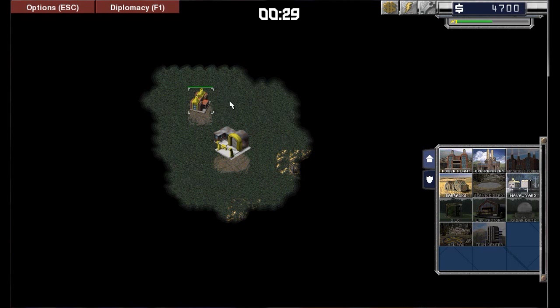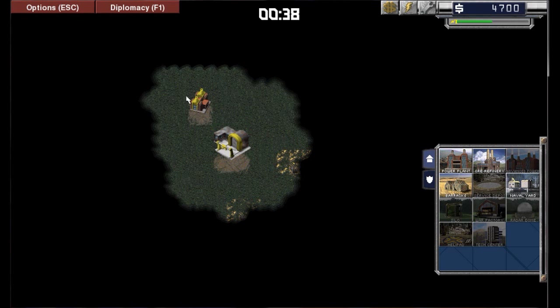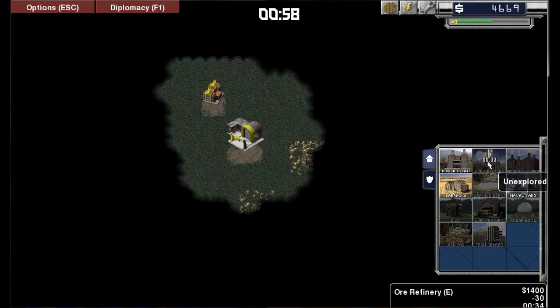This is a power plant. You need power plants to power all of your stuff. The top number shows how much the building costs, the next one shows how much power it gives or takes away, and the next one is the build time. This building grinds ore — this is where all your money comes from. There are two types of resources in the game: crystals, and ore. The ore regenerates whereas crystals don't, but you can get more money for crystals.